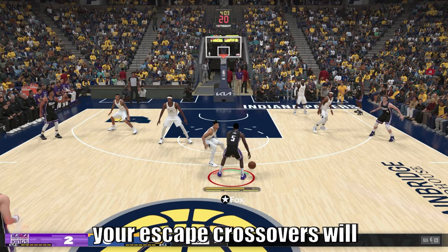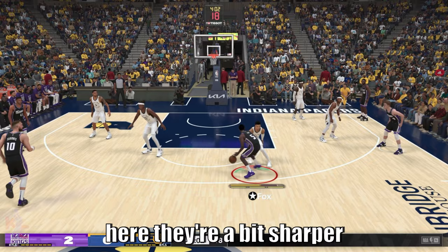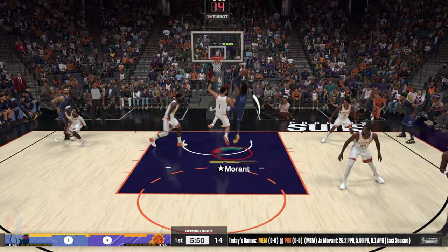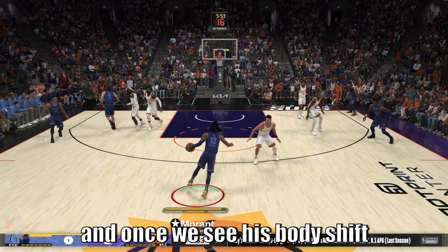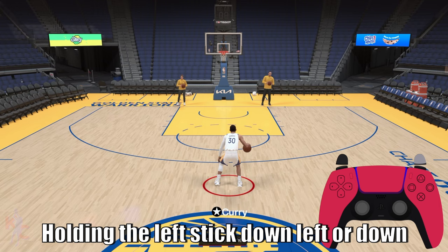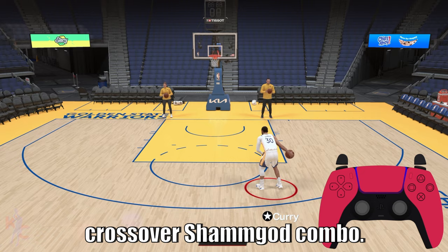Executing attack crossovers versus escape crossovers requires more precision. Attack crossovers from Iron Fox are sharper and get you more angled towards the basket. But with Jabba Ryan executing an escape front crossover, it's much wider — forcing D-Book to close out and shift his body. Once you see his body shift, that's the perfect time to attack with a proper speed boost launch. Holding the left stick down left or down right after a front escape crossover gives you a nice escape crossover sham god combo.